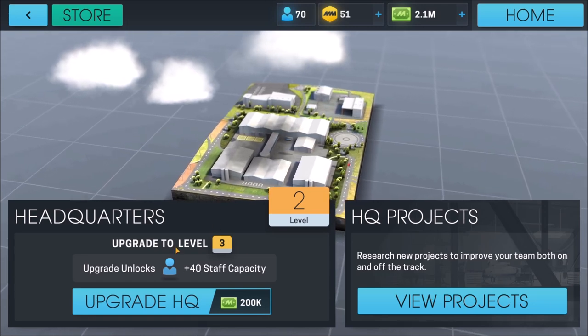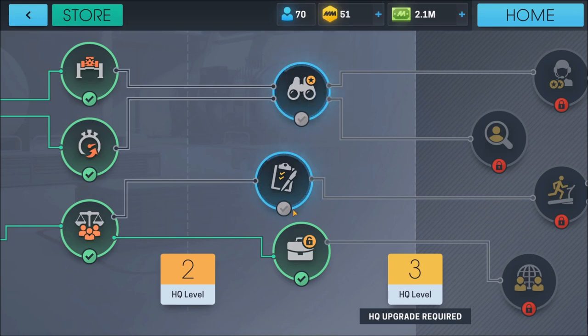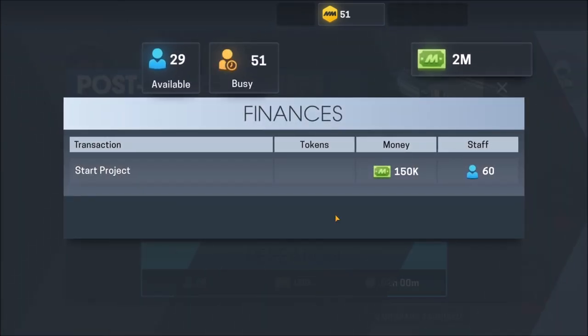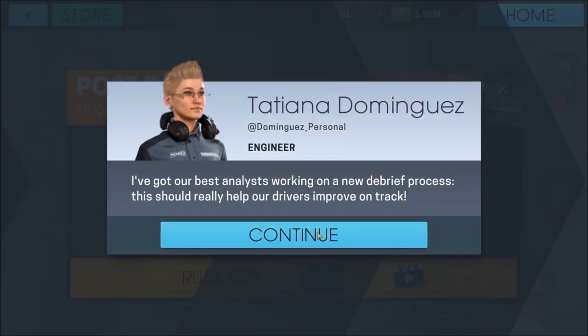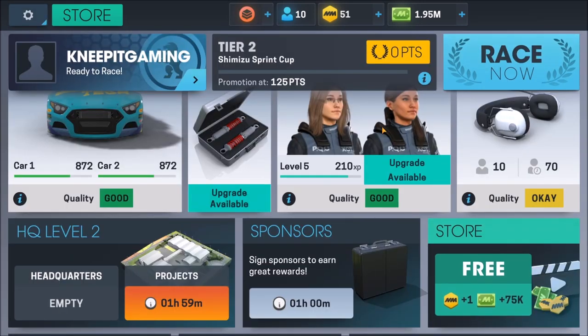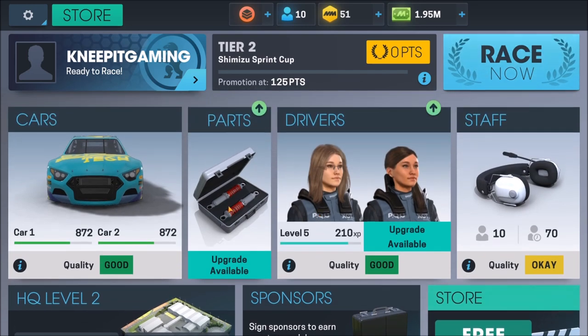We don't need to upgrade to level three for a little while on our HQ, so let's go ahead and continue work here. We've already done the sponsor upgrade. Now let's just go ahead and do these — I don't really remember any of these being extremely important right now. We'll just work through them one after another. We're not going to worry about speeding up the upgrade. Sponsors, store — all of that is ready to go.